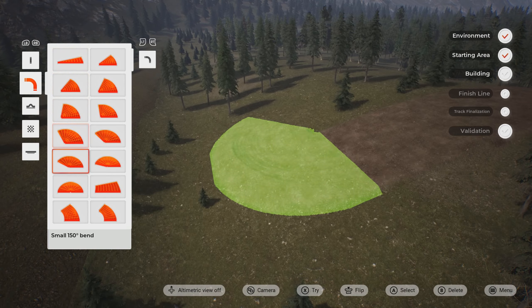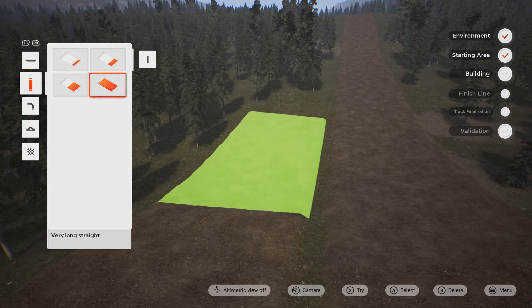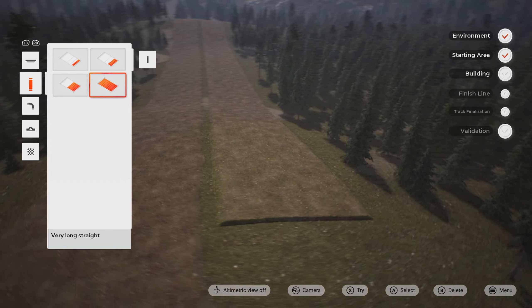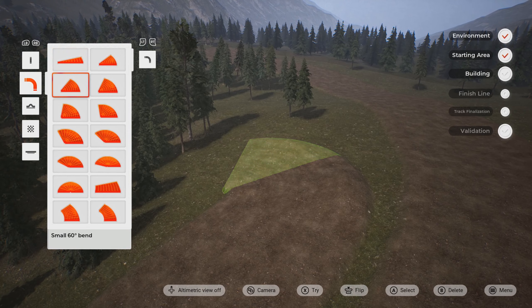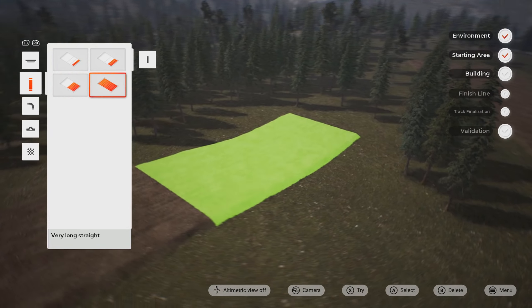We didn't get it, so it just feels like a letdown with the track editor. We waited, it didn't have everything in the game when it released, and now they patch it in later — and it's the same as it was in 2019. Pretty big disappointment. It's better to have options, but this is a bit disappointing in my opinion.